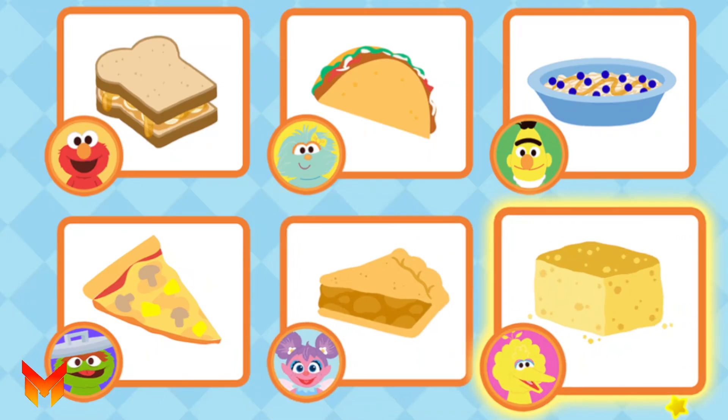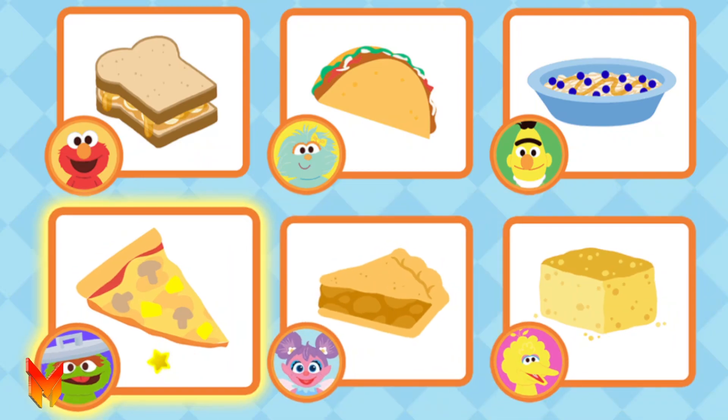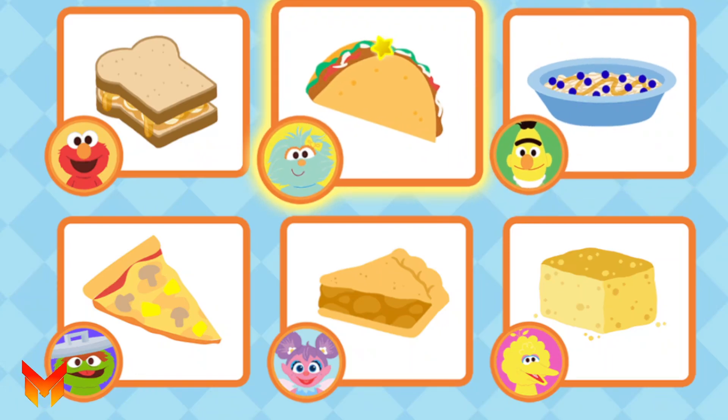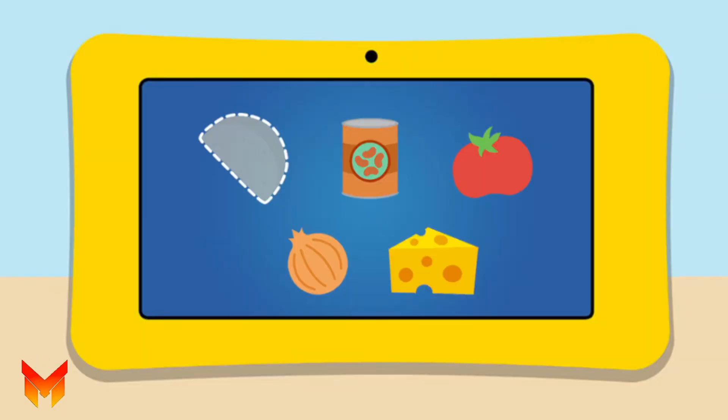Abby's apple pie, Big Bird's cornbread, Abby's apple pie, Oscar's mushroom and pineapple pizza, Big Bird's cornbread, Burt's oatmeal with blueberries, Rosita's tacos. Oh, that's a good idea! For this recipe, we'll need tortillas, beans, tomatoes, onions, and cheese. Uh-oh, looks like we're missing tortillas!